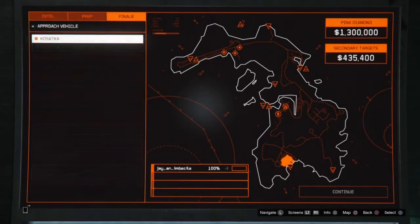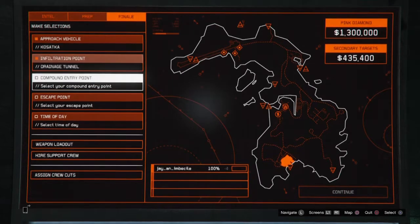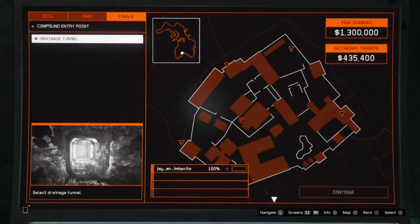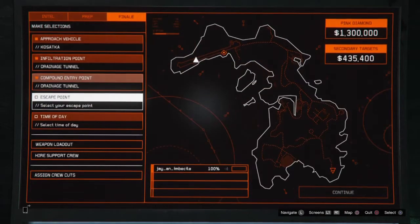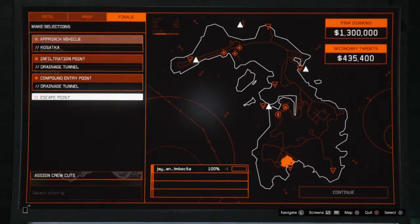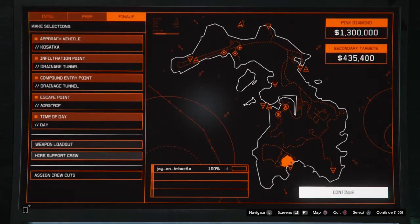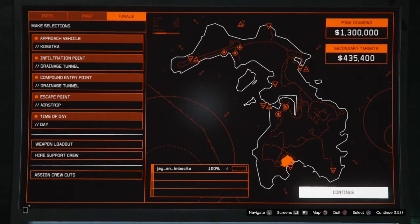The approach vehicle I use is the Krotzka, then the infiltration point is the drainage tunnel. The compound entry and escape point are both the drainage tunnel. I go for the airstrip as the escape — this is the easiest way. I'm not going for speed; I go for daytime because you can see things better. Day and night doesn't really change anything, and I play it solo so I get all the money.